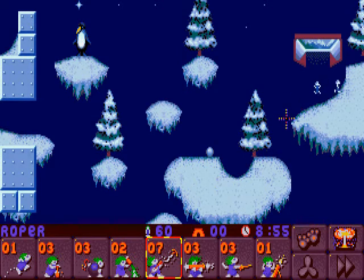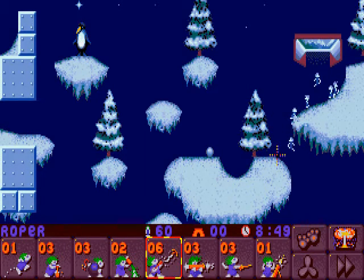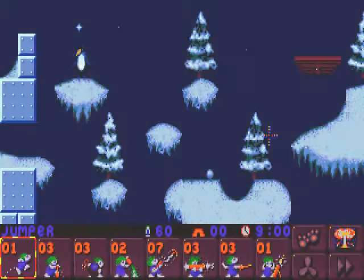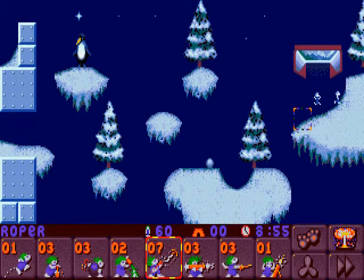First of all, we go ahead and select a roper. This is the crucial moment. Then we just fail and just start again. Sometimes the angle is not so optimum. When you fire from down up to down, you need to be quite close to the edge.